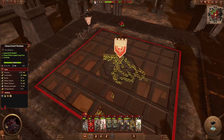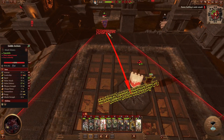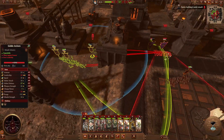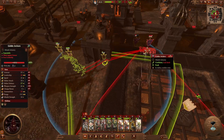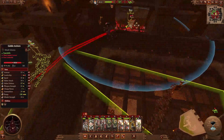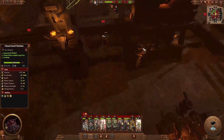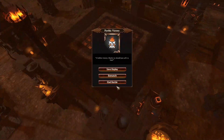Stay right there, cap the points — you're good to go. That should do it. They have archers hiding over there — finish them. That did a lot of damage. There's our victory — there's the cap! In battle, it was a Pyrrhic victory, but it was a victory.